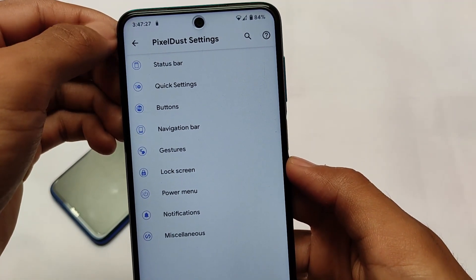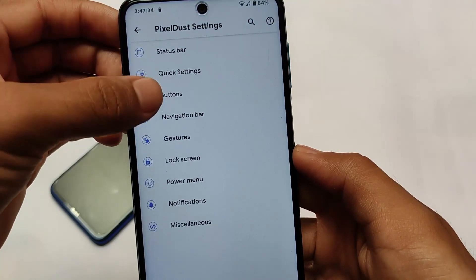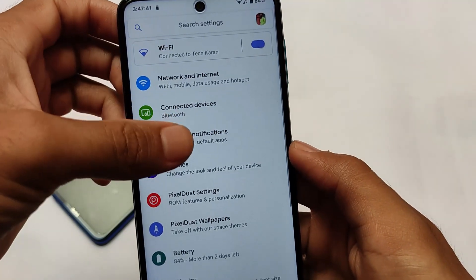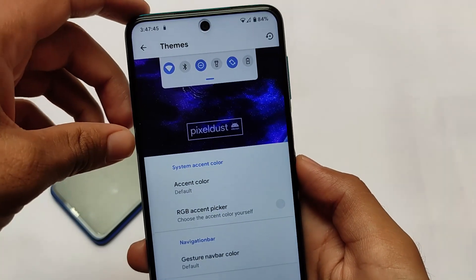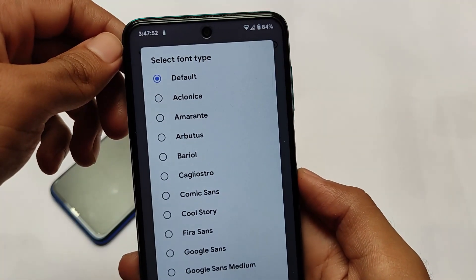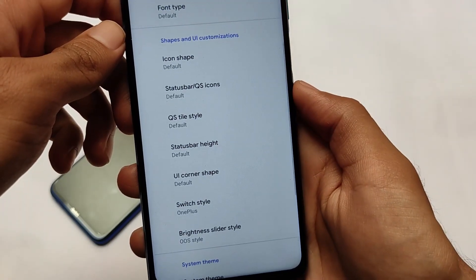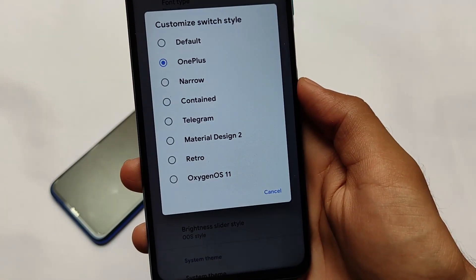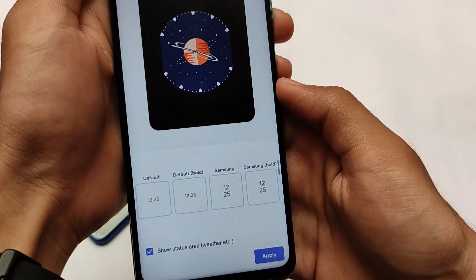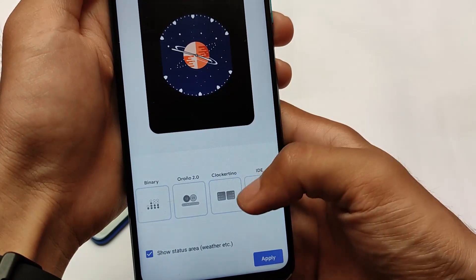Pixel settings also include basic features for the status bar and quick settings, similar to other custom ROMs. In the theme section there are extra options: you can customize the accent color, RGB accent color, fonts, icon shape, status bar icons, and switch style. I've applied the OnePlus switch style — you can also use OxygenOS or Material Design. You can customize the system theme and clock style. I've applied the Space Analog Clock, and there are many other options available.